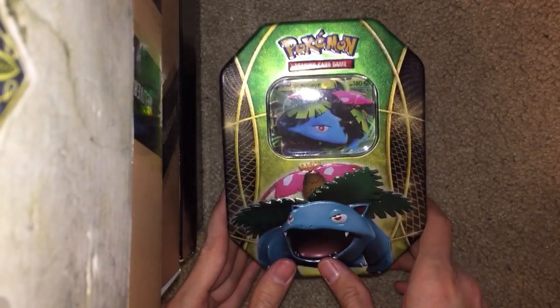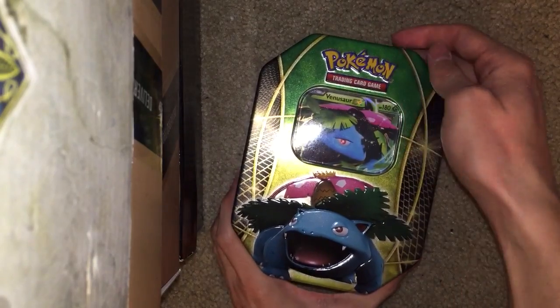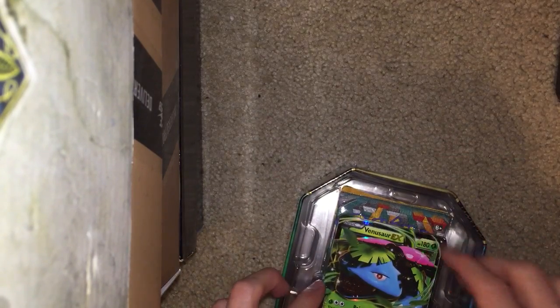What's good guys, it's Frantilations here with a real quick unboxing of a Pokemon X and Y tin. This is the Venusaur tin. I have already opened a Charizard and Blastoise tin and I went ahead and went back for that Venusaur.